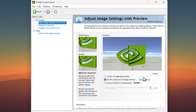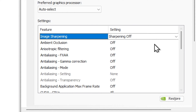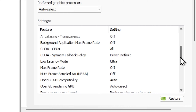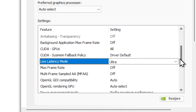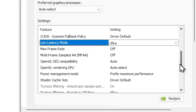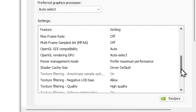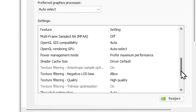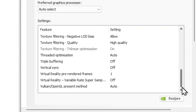In NVIDIA Control Panel, go to Adjust Image Settings with Preview and make sure the middle option is selected, then click Take Me There. In this section: Image Sharpening off, Low Latency Mode on Ultra, Max Frame Rate off, OpenGL on Auto, Power Management Mode on Maximum Performance, Texture Filtering on Allow. Texture Filtering Quality I keep on High, but for maximum performance you can set it to High Performance — keep in mind the game will look worse. Thread Optimization on Auto, Buffering and V-Sync off.